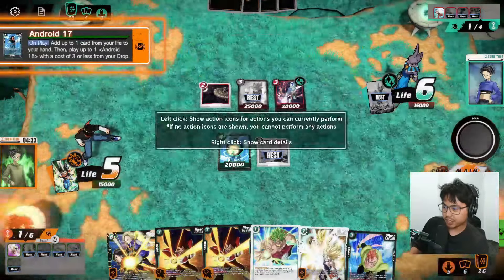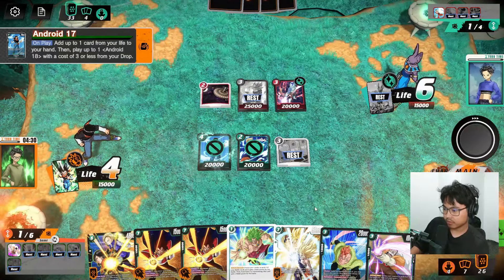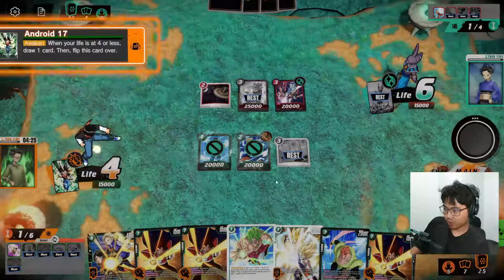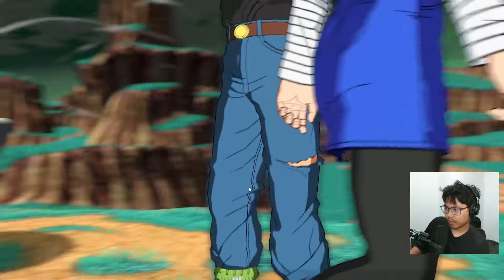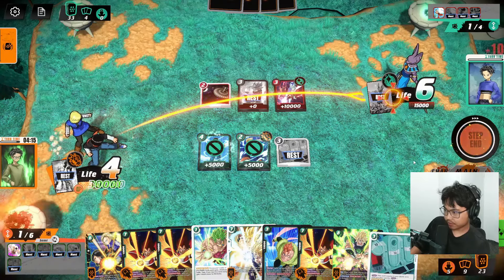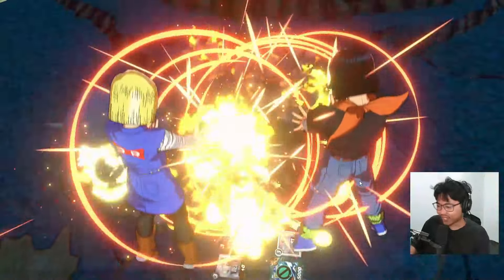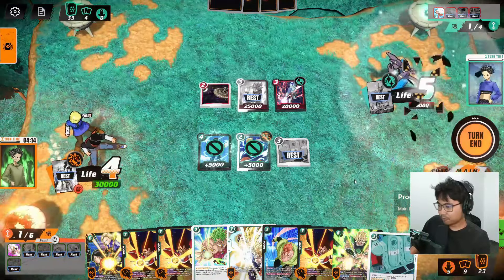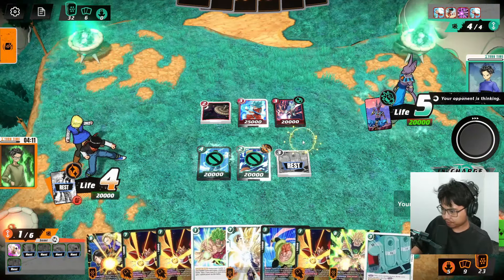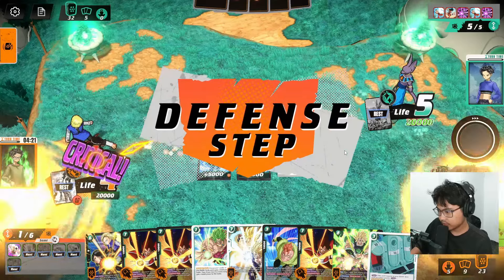Since we're at six energy, we can start with the offensiveness — flipping now and going for the attack. Looking good — I thought this would be a little rough around the edges but this is working out. We have the Androids to counter these three-energy uses. Don't mind keeping them there for the time being. We will just combo here. He's got five energy — I'm going to say he can minus one of my Androids, so playing one of them is probably the play.